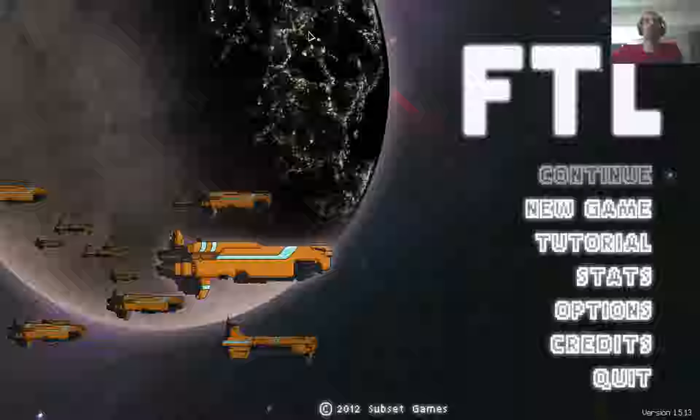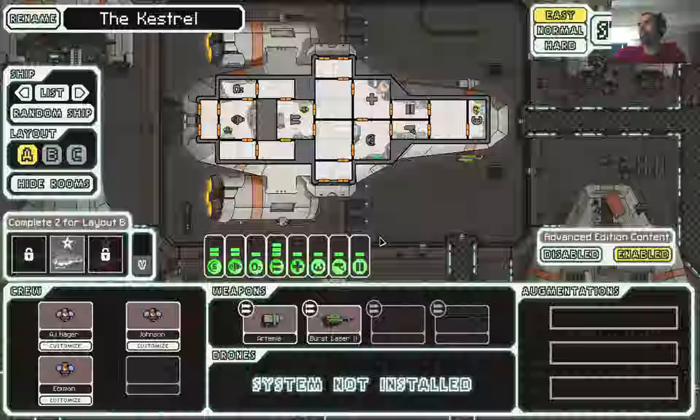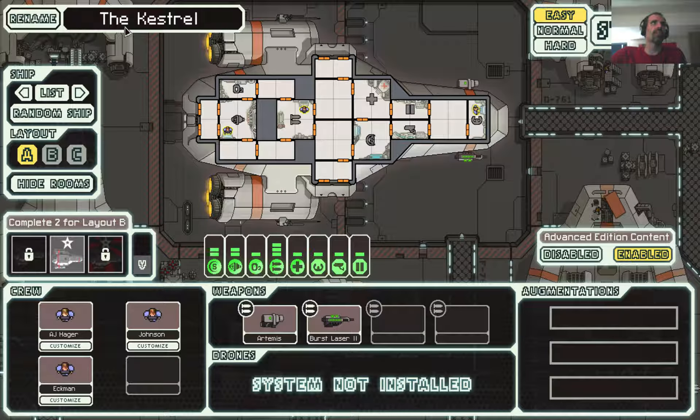Hello, and welcome to Faster Than Light, 2012 from Subset Games. Not the newest of products, but still a classic. Here we are playing the basic ship, the Kestrel, but we're going to rename it. We're going to call it the Diso.